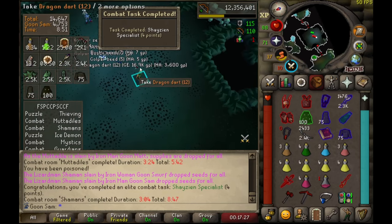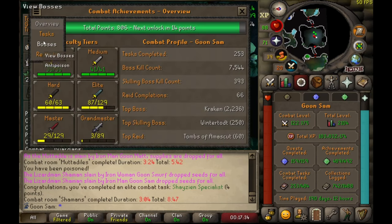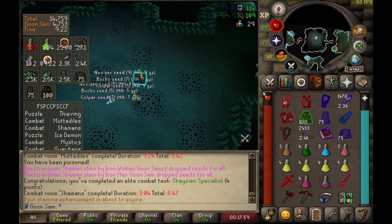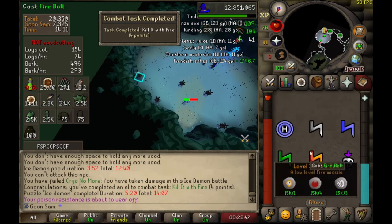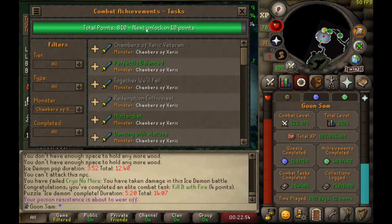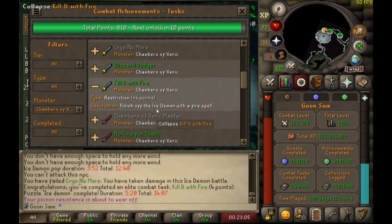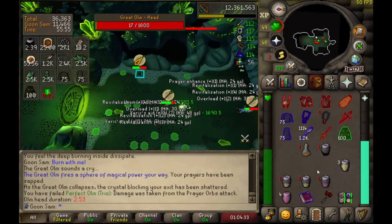I just got Shazian Specialist — receive kill credit for a Lizardman Shaman without taking damage from any shamans in the room. I think that makes me a professional gamer. There's another task too — I'm hammering out the tasks in this raid. That one was probably for not getting barraged at all. Then: Finish off the Ice Demon with a Fire Spell. It's a good thing I took Fire Spells — nice one boyos.